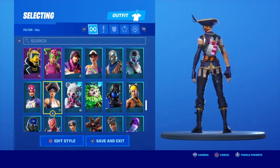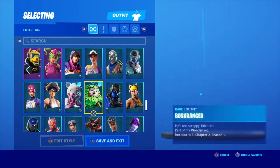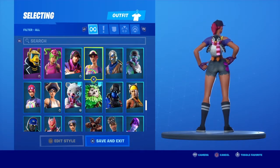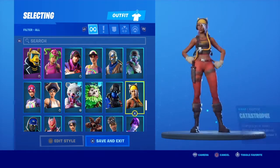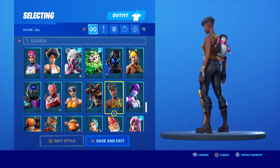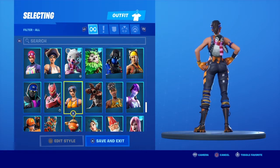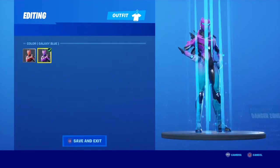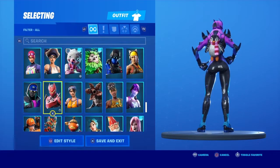Bright Bomber - any skin that caters to pink will look good. Like Asmoldus, looks really nice. The Bright Beach Bomber looks good too. Dazzle - check the edit style, it definitely looks better on the Galaxy Blue in my opinion.